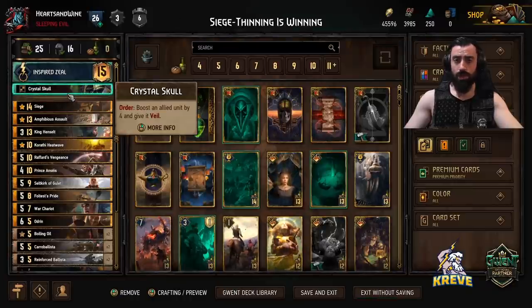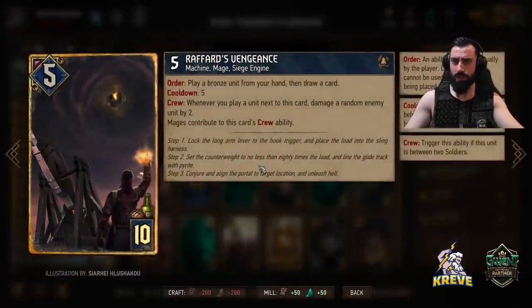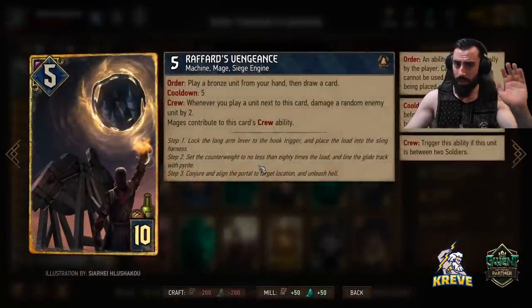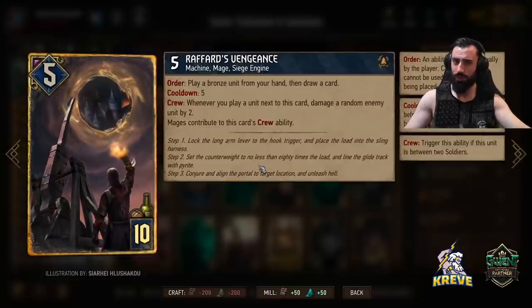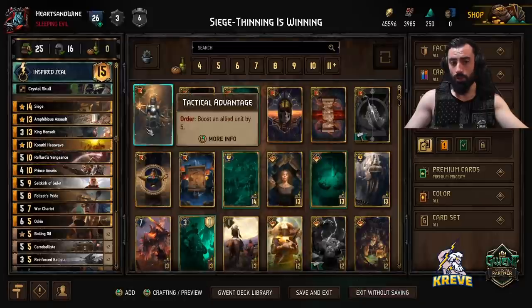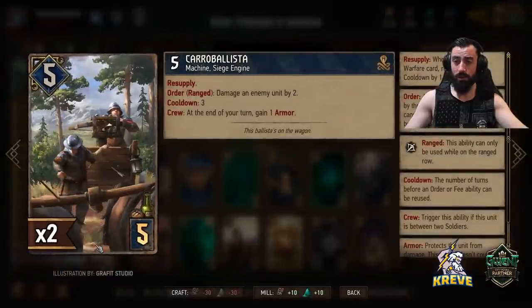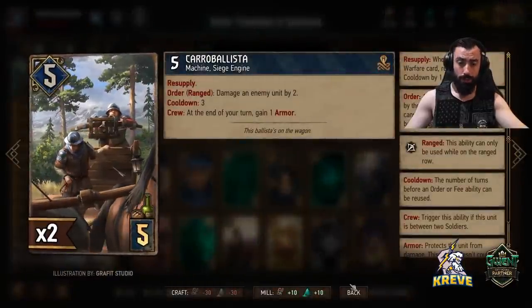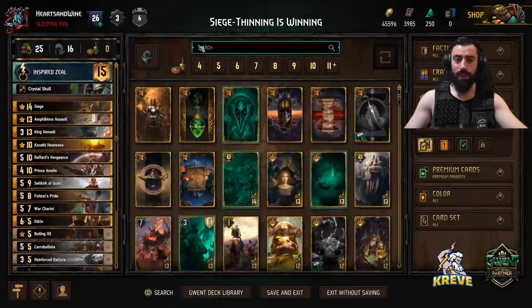The stratagem we have is Crystal Skull - boost an allied unit by four and give it Veil. The target for Crystal Skull isn't really going to be Raffard's, because we're clicking leader onto Raffard, so it's going to be a seven-powered unit tall. I think it's okay and safe. You could use Crystal Skull on King Henselt or perhaps a Caribalista when you're going first round.